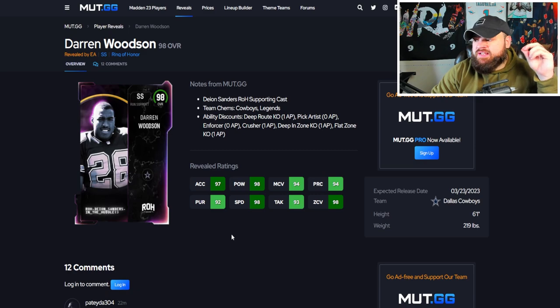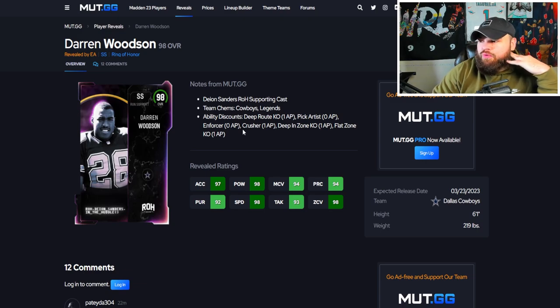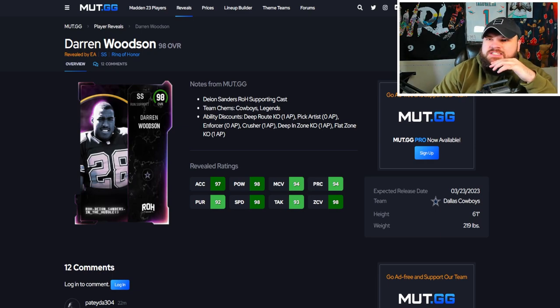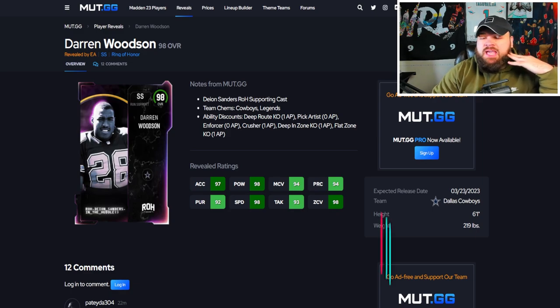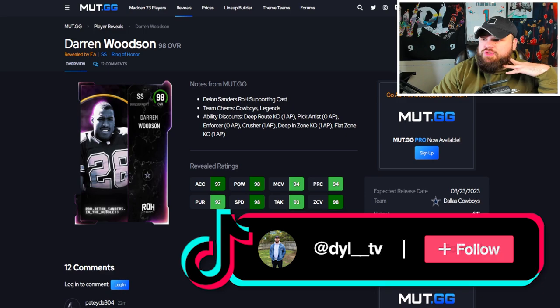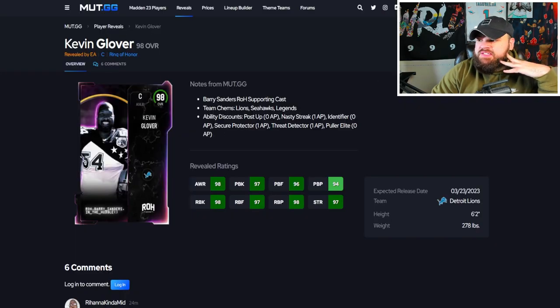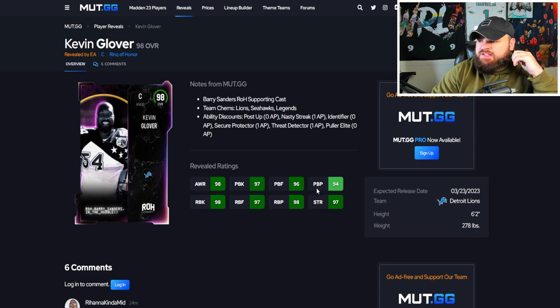Next up is Darren Woodson — on any single team with the free agent track card he's 99 speed, 6'1, great zone, great acceleration. Ability discounts: Deep Route KO for one, Pick Artist for zero. Honestly his abilities aren't great as listed, but if they do his discounts like the weekly wild cards — where he can potentially get every discount for one — he's at least on the same level as Derwin James. I can easily see the argument for putting him at the top.